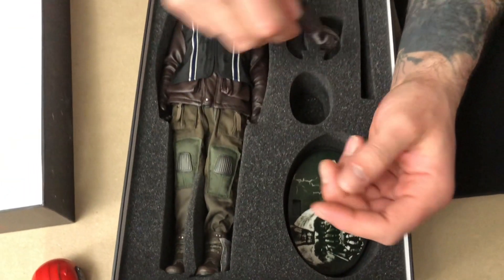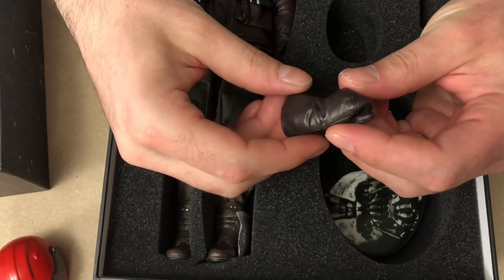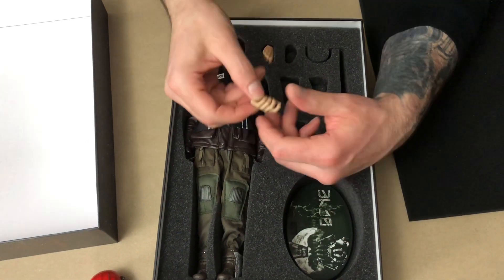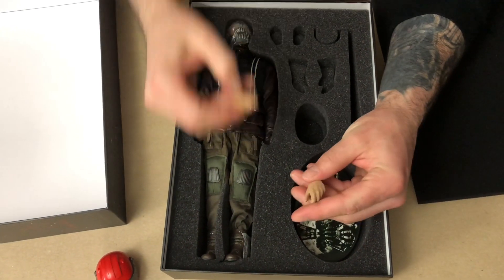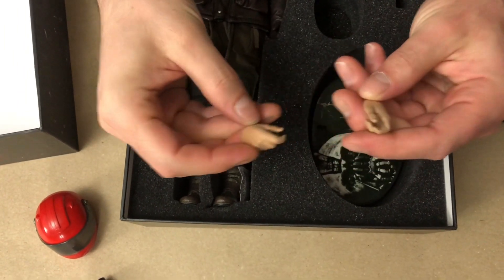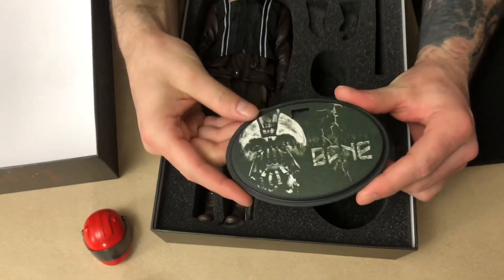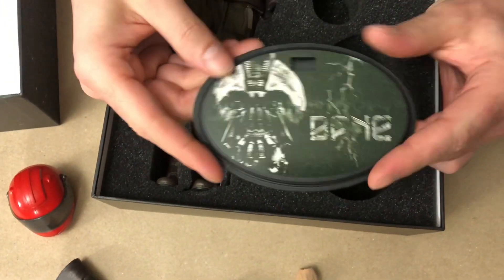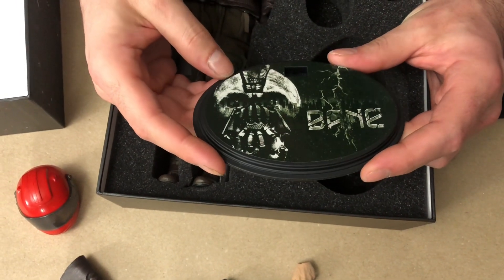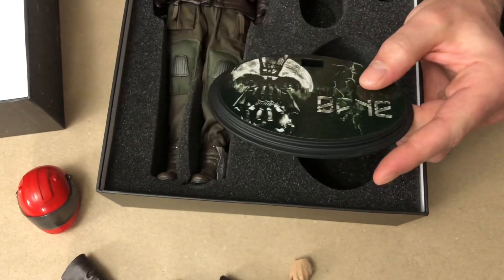Right away, Hot Toys could have been doing some stuff like this from the get-go. They did one Bane and they've never touched him again, and he has become very hard to find. If you want that original Hot Toys Bane — we got two hands here for him as well. I think those glove hands are much cooler. We get a Hot Toys standard base. I don't even think they do these anymore with their figures, but we get a sticker on it of the cover of the box.